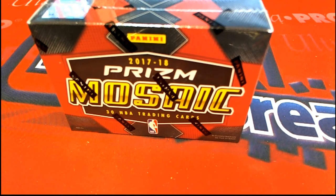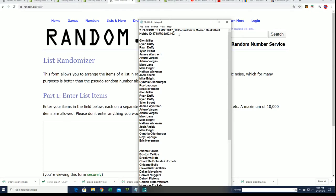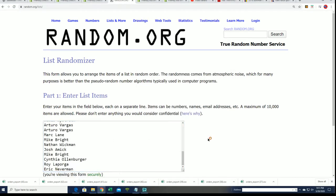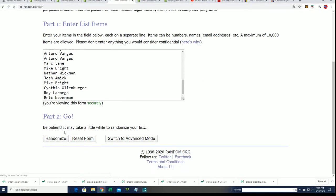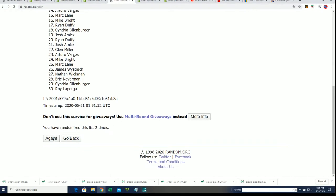Good luck in the box break. It is Mosaic Basketball, this is 1-0-2. 7 times through for the owner names, 7 times through for the teams, and we'll see who gets which team in the break.